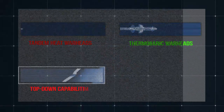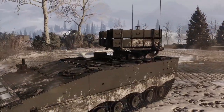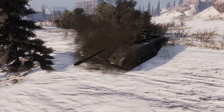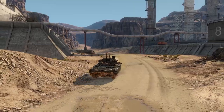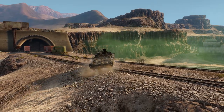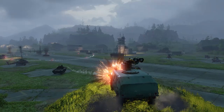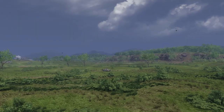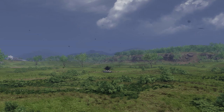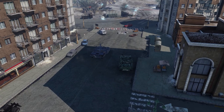Tandem HEAT warheads typically negate most types of explosive reactive armor — only the most advanced ERA kits offer protection against this warhead type. Thermobaric missiles replace their HEAT warheads with high-explosive ones; they can deal much damage even upon non-penetrations and are incredibly destructive against lighter vehicles. Top-down missiles fly above a target and then explode, targeting its weak roof armor. They can be evaded by moving away quickly, but static targets will have little chance of survival. On the downside, their flight time is quite long since the missile has to ascend first, so their usefulness against mobile enemies is limited.